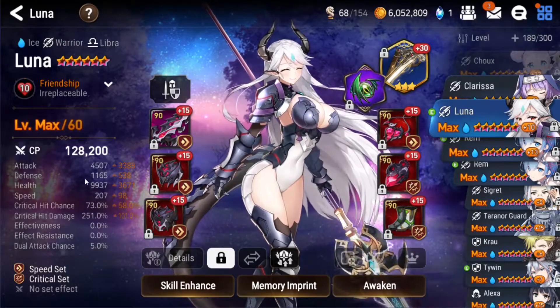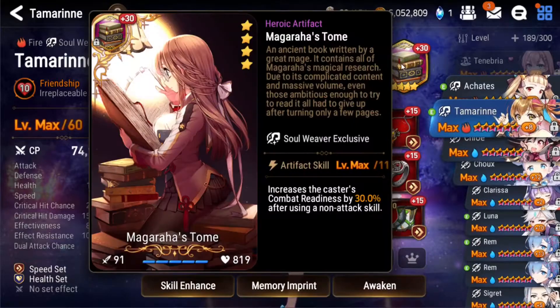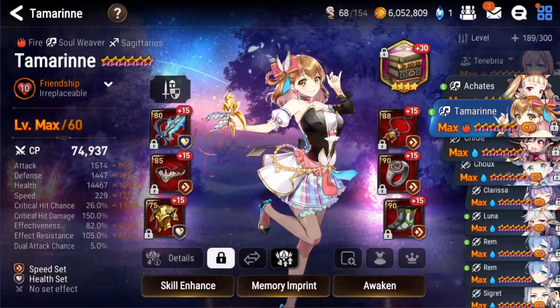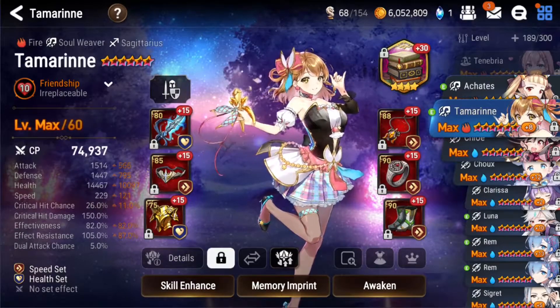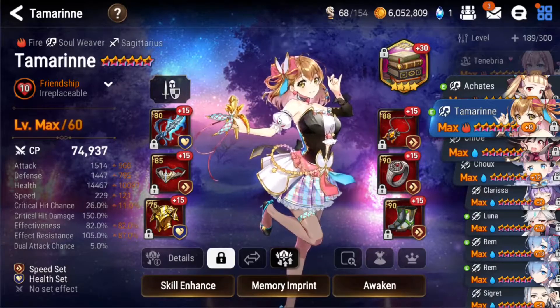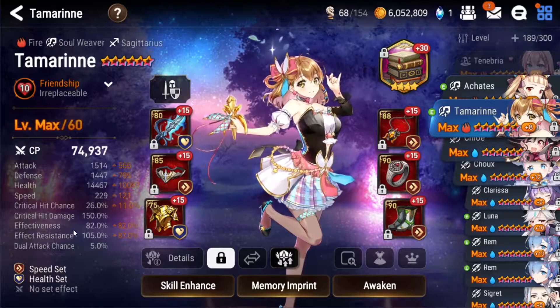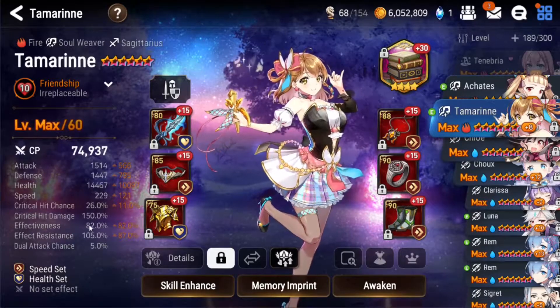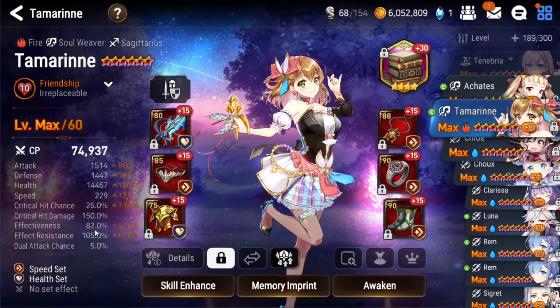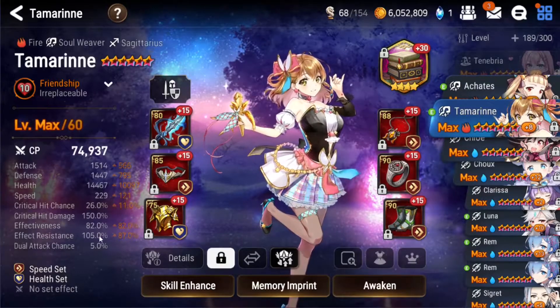My Tamarine — nothing special, but I'm using Maga Hara's Tome. I know it doesn't work in Lich, but it's more than enough. Run her fast. Effectiveness is not as important anymore since Icaria takes care of the defense buff most of the time with her anti-buff.